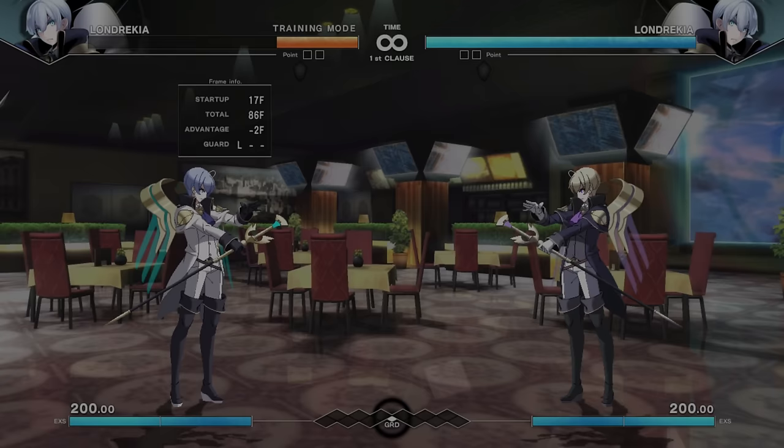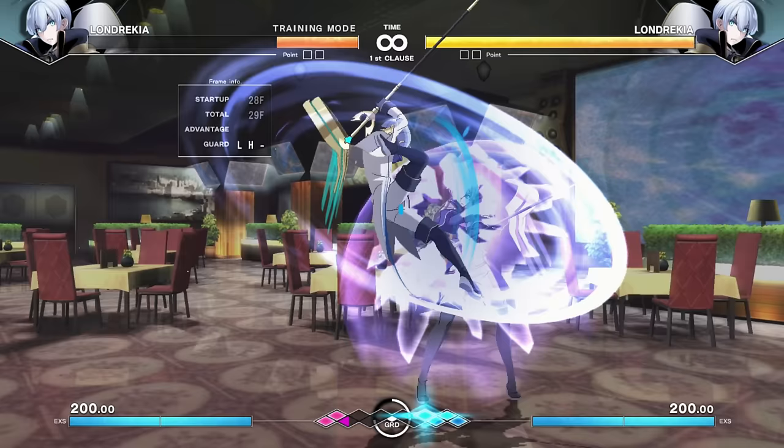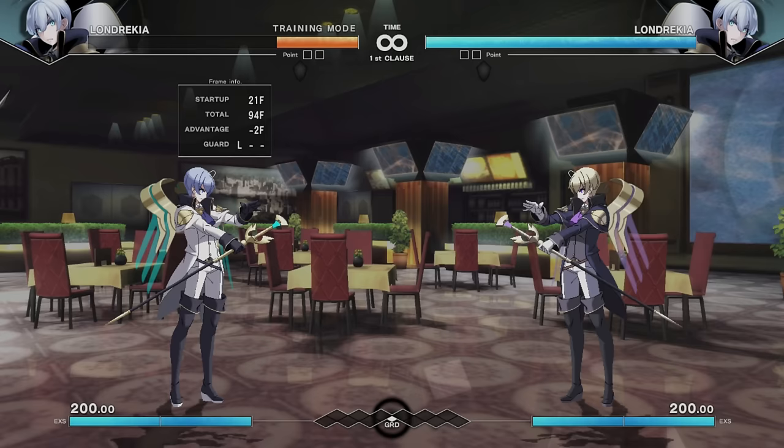The A version is a true low — must be blocked crouching — while the C version charged is an overhead that must be blocked standing. You can mix and match: low into overhead into low. If you're looking to trick people on block, it's a pretty good way to do it.